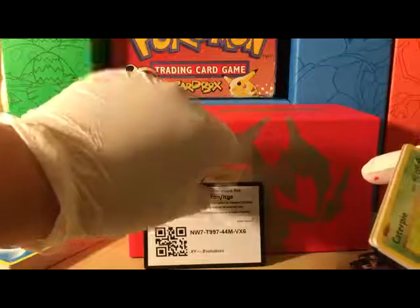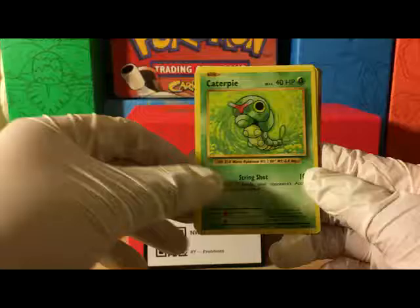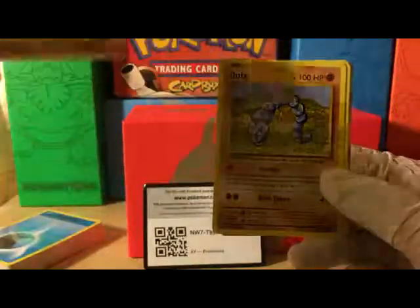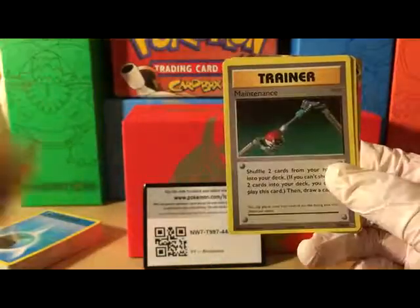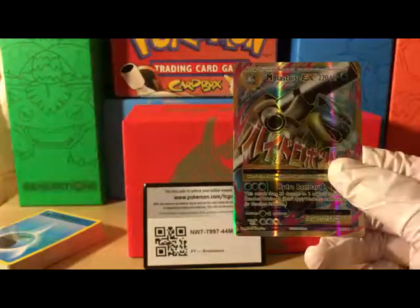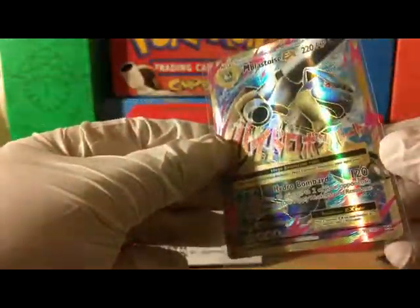Let's get to the packs — starting off with a Raichu pack. Here's an early code card. We're starting off with Caterpie, double colorless energy, Pikachu, Machop, Onix, Super Potion, Brock's Grit, Maintenance, and for our rare — we got a Mega Blastoise EX!